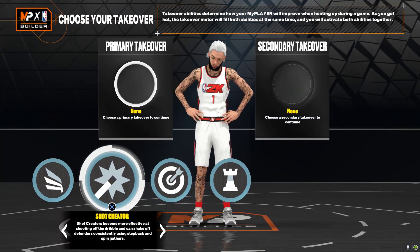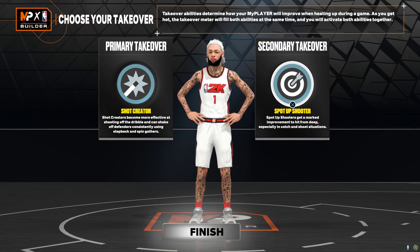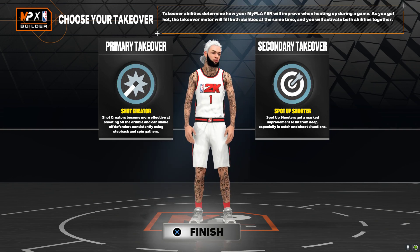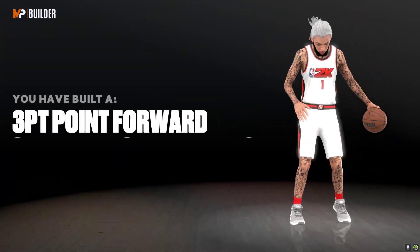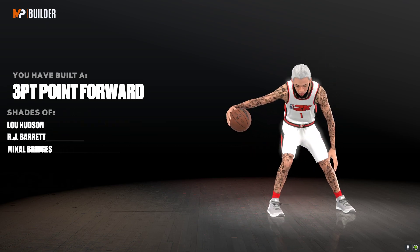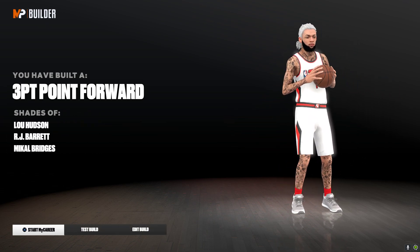For me personally, I like to use Stock Trader and Spot Up Shooter badges because I like to fade in and hit from deep — you get that nice action. I just made that 3-point forward build, so I hope you guys enjoy this build as much as I do. It's really fun.